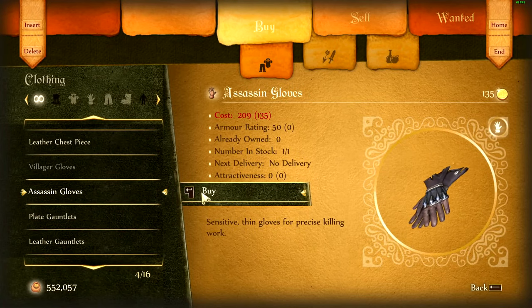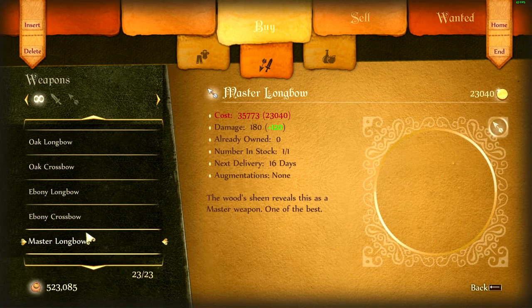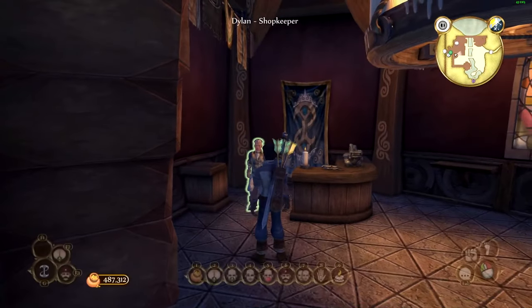We are going to need the Assassin outfit. So we'll do a Master Longsword and a Master Longbow. That should hold us off for a while.